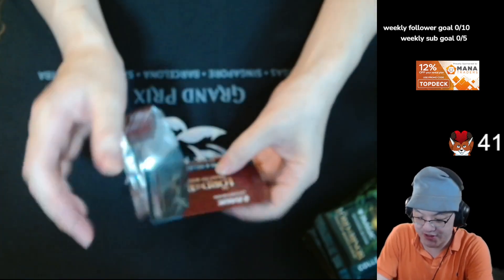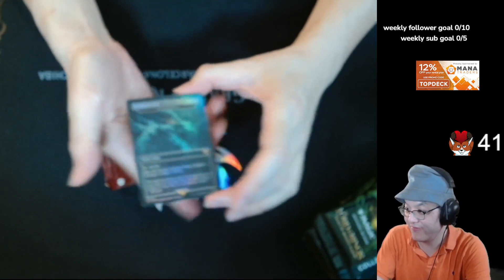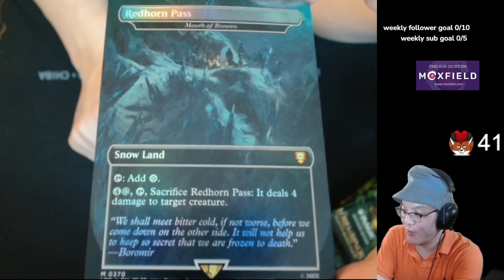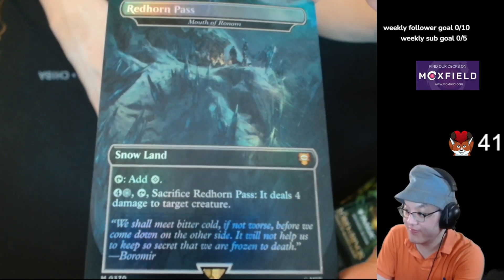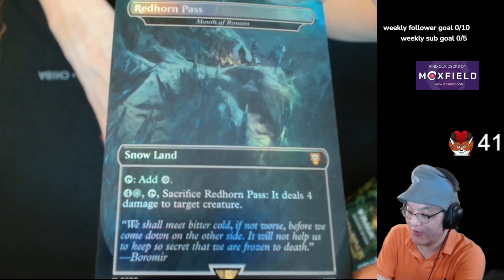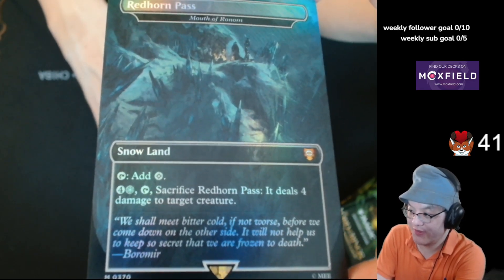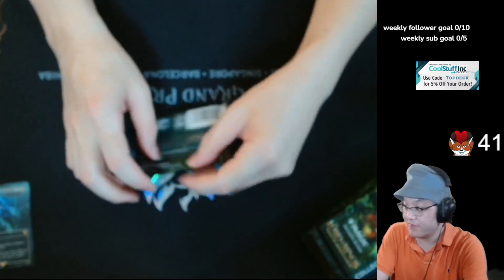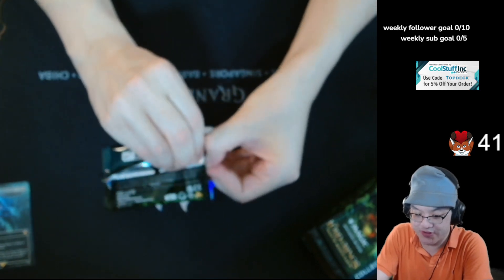A new box topper — got it. Mouth of Ronom. I've never seen an actual Mouth of Ronom card before. So it's a colorless snow land that makes snow mana, obviously a permanent. For four and a snow mana, sacrifice it, deal four damage, I'm pretty sure. I'm not really familiar with a lot of the Cold Snap cards, so that kind of just threw me off.